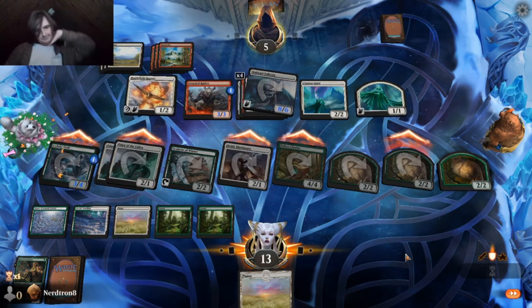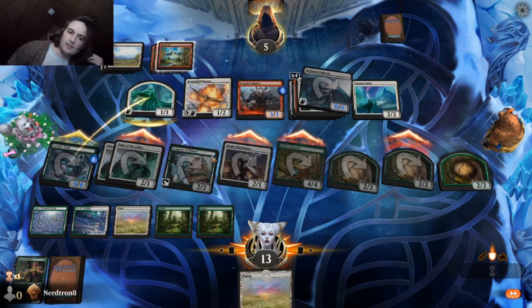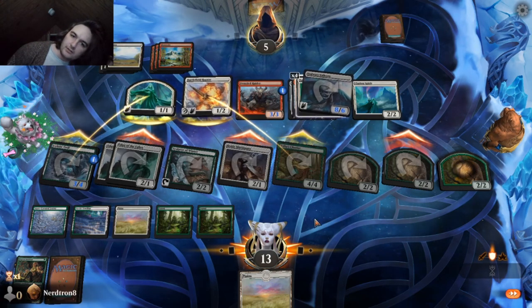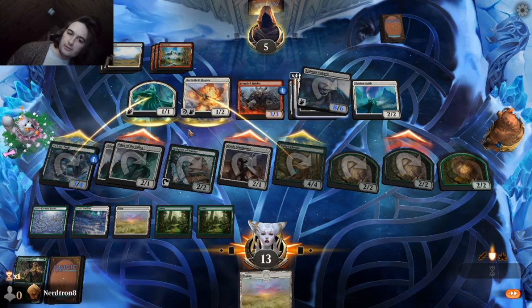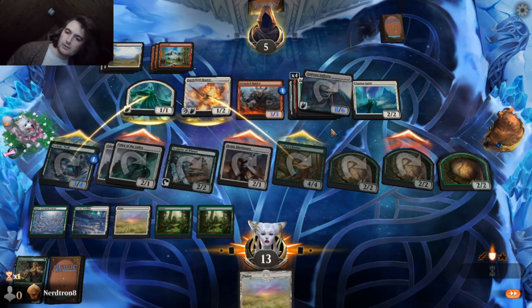They have to do some whack blocks. Make sure they get to eat those, but then they just lose the spirit. They have to trade the Clarion Spirit. They're not even... huh. Yeah, I'm not sure.